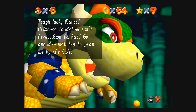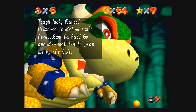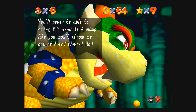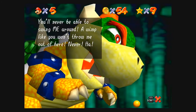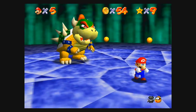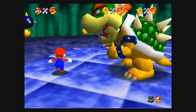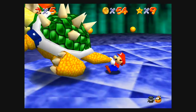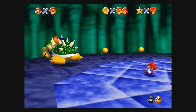Tough luck, Mario. Princess Toadstool isn't here. Go ahead — try to grab me by the tail. He'll never be able to swing me around. A wimp like you won't throw me out of here. So basically, you have to go grab his tail and swing it over to that bomb over there.